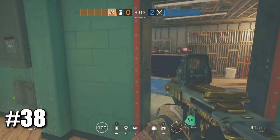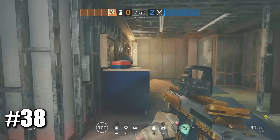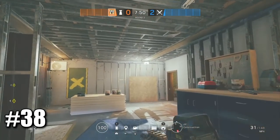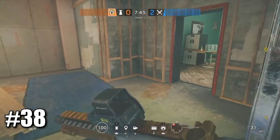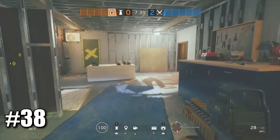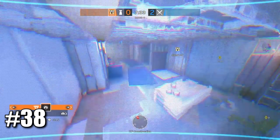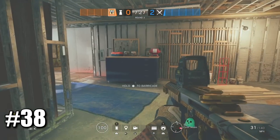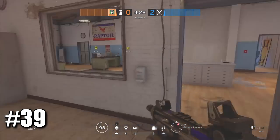A very good Valkyrie camera spot on Clubhouse when the objective is cash room and CCTV room: place the camera right on this light right here. It's very hard to see, especially from far — even up close it's barely visible. It's very useful because a lot of players push from this wall or from the window over here, and they're not even going to know where they're getting spotted from.